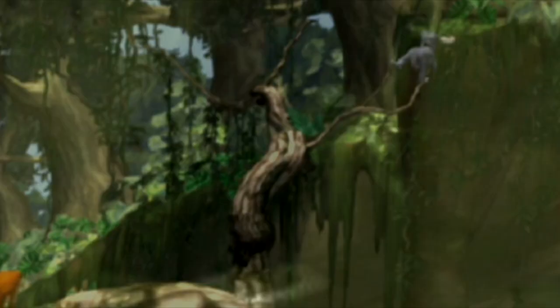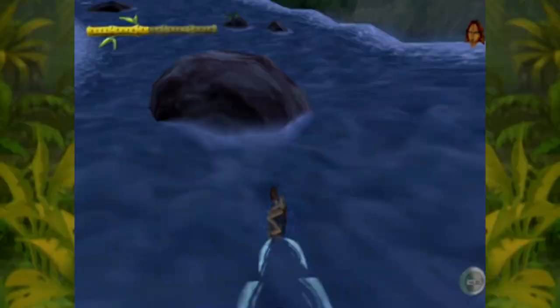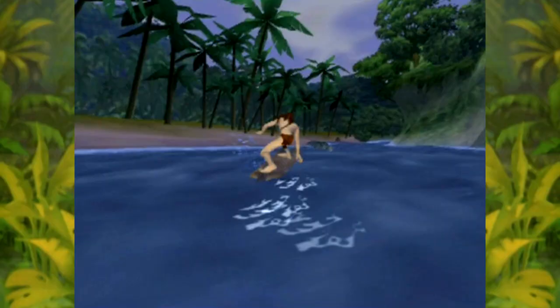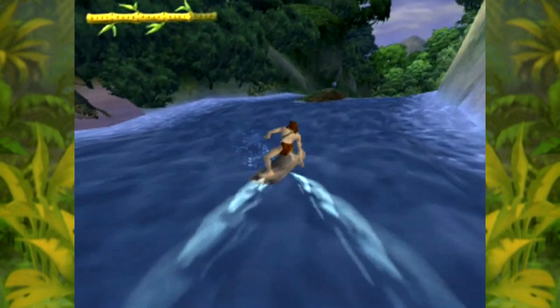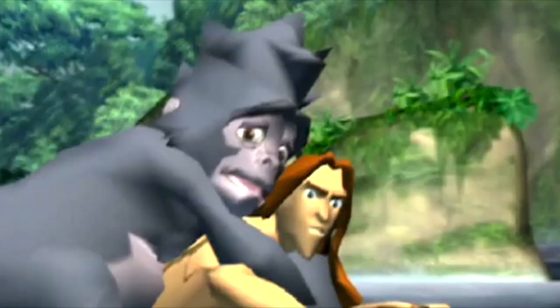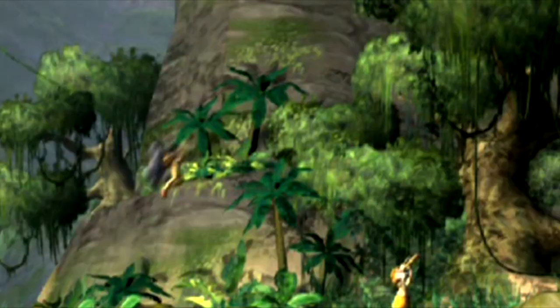A little further along we find Turk again, reaching to grab another film reel. As you might expect, the next level sees us having to surf down the rapids to rescue her. And as if all the obstacles here weren't annoying enough, Turk is constantly shouting at you throughout the level. I wouldn't mind as much if she didn't sound genuinely pissed off with me for not being better at this. With an attitude like that, you can go ahead and drown. Fortunately, Tarzan manages to save Turk — or is that unfortunately.